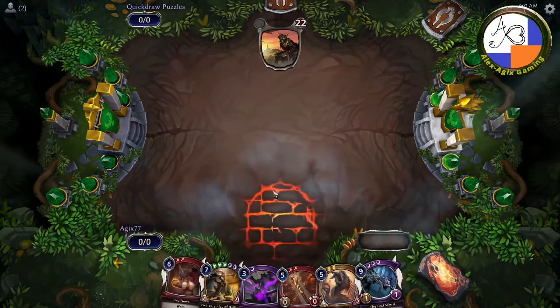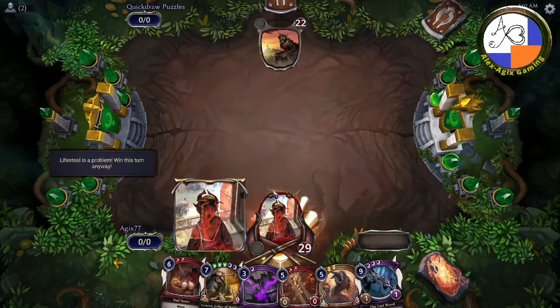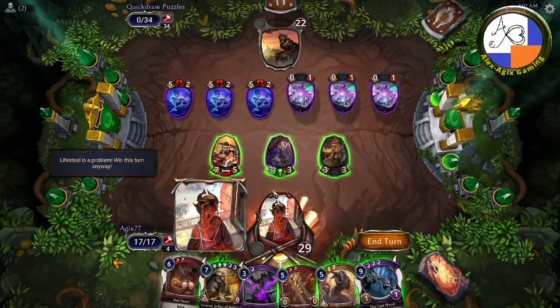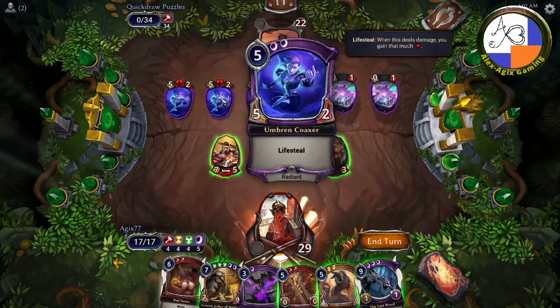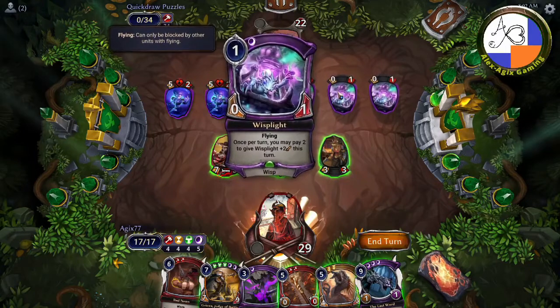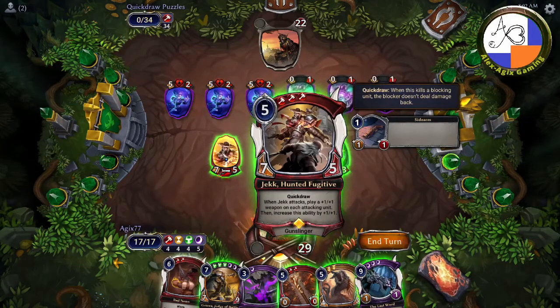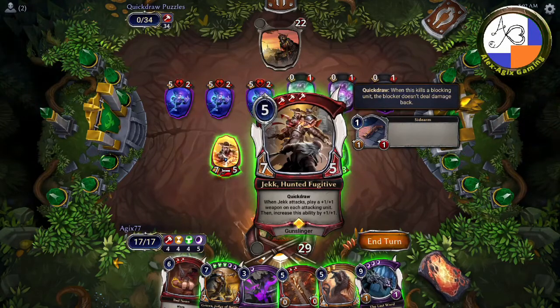There's a bunch of assorted, almost random cards. The enemy has a ton of life — 22 — but more importantly they have these things which give 5/2 lifesteal, and wisp lights which are just chomp blockers in this game. We have Jack the Hunted Fugitive with Quick Draw: when he attacks, he plays a +1/+1 weapon on each attacking unit and then you attack again, and you increase his ability by one.